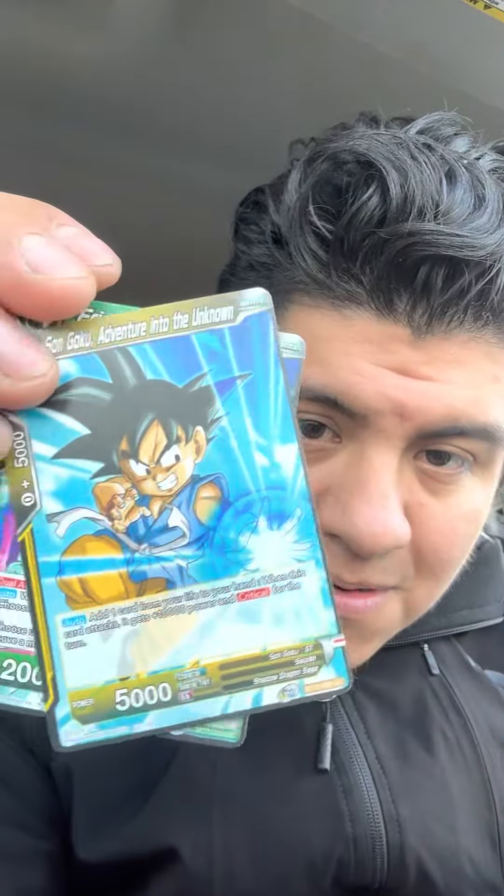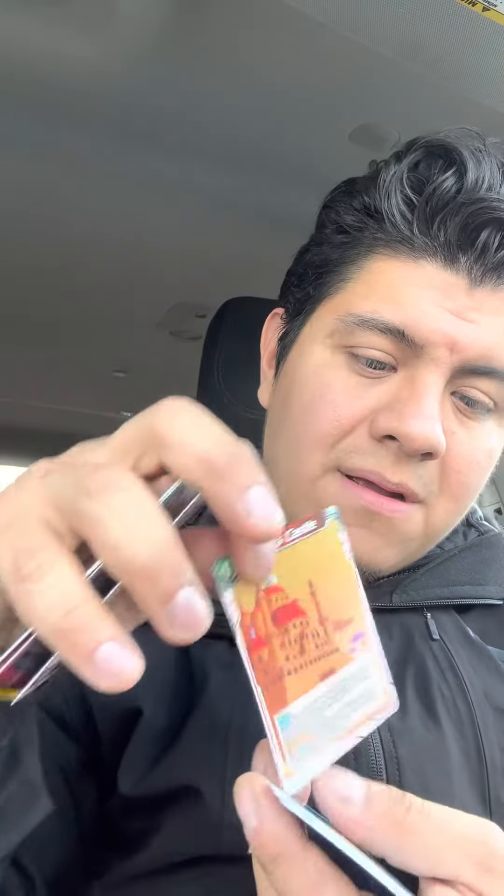We got Frieza, then we got Goku right here from Dragon Ball GT, this is Puar from Dragon Ball, we got Trunks — it looks like a trainer card — or some Chi-Chi as a child, Pilaf's Castle right here, and we have Vegeta.